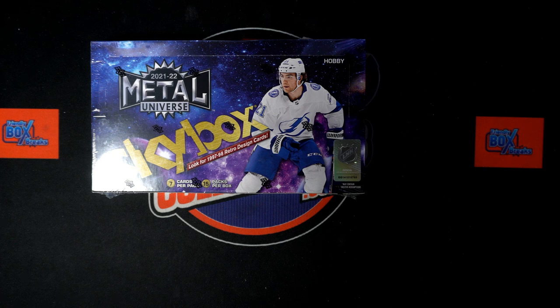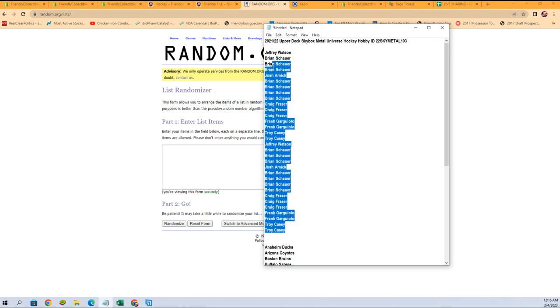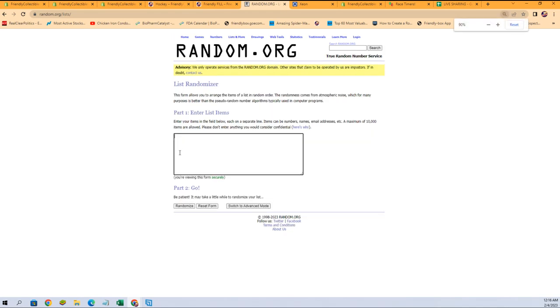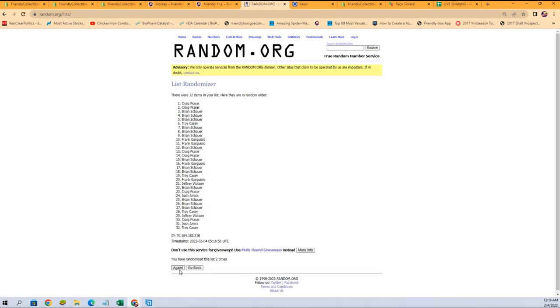What we need to do now — we're going to switch over and randomize our owner names first and then our team names, each of them seven times. Let's start right here. We've got a copy. We're going to paste them in just like that and go seven times: one, two, three, four, five, six, and seven.